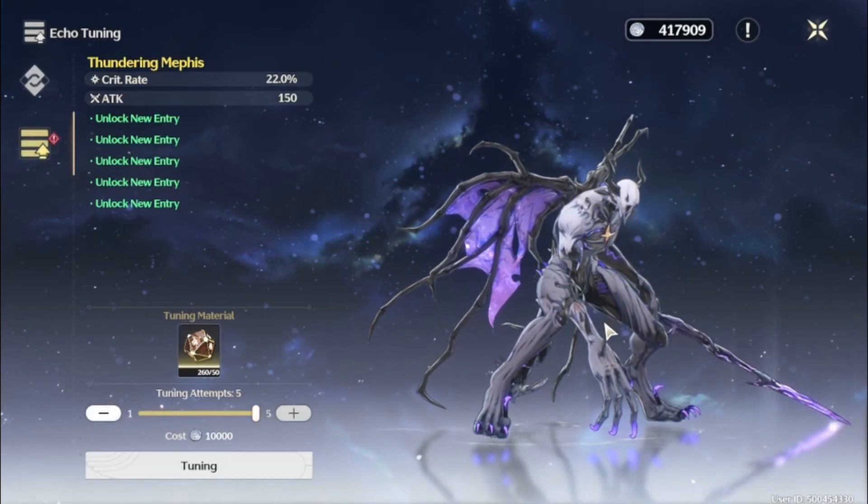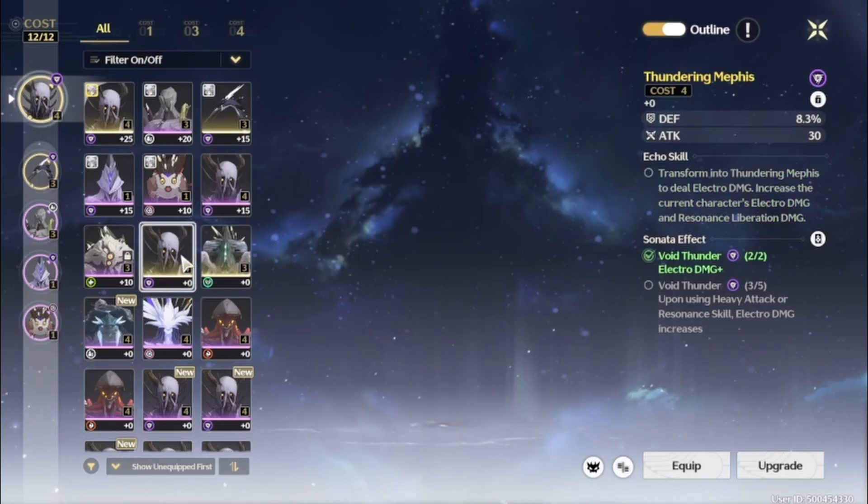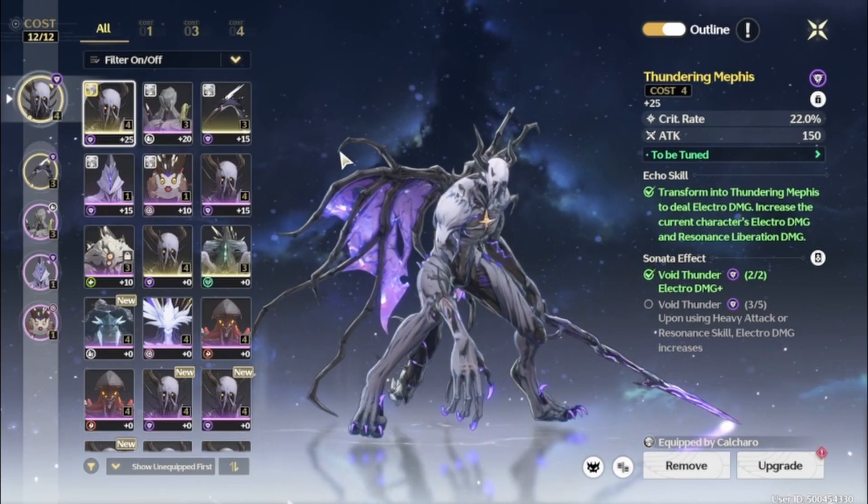What's up guys, it's BusterBren2k here. I've been farming all night trying to get a new crit rate Thundering Memphis, and I finally got one to drop. I have a crit rate one now, so I have this other one I just put in there.